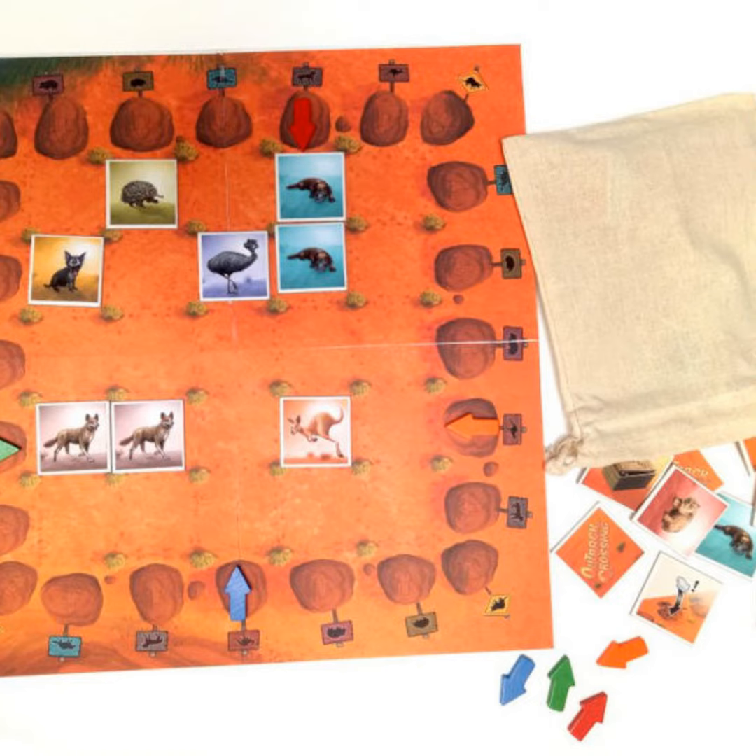As the publishing arm of German board game component retailer Spielmaterial, Mückerspiele is a relatively small company, mostly releasing games at design competitions they run. Even so, according to BoardGameGeek, the publisher has 77 games to its name, including Adios Calavera, Namibia and, of course, Outback Crossing.